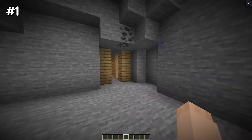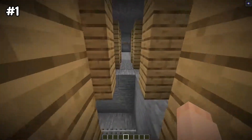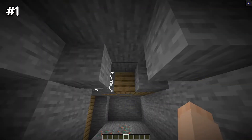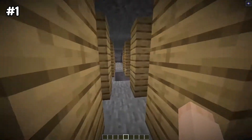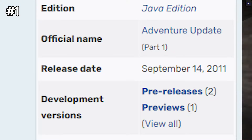So as for my first wishlist item, it definitely has to do with these mineshafts, which, if you didn't know, they've been relatively unchanged since Minecraft Beta 1.8. That is a very, very old version of Minecraft.